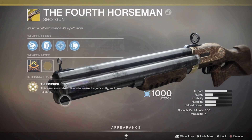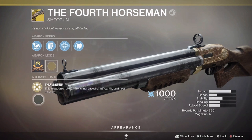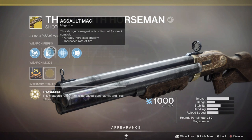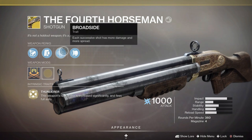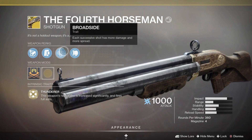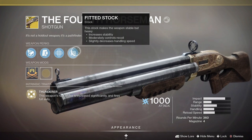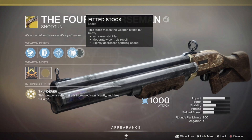Thunderer: this weapon's rate of fire is increased significantly and fires full auto. For its next perk, we have Arrowhead Break — greatly controls recoil, increases handling speed. Then we have Assault Mag, which greatly increases stability and increases fire rate. For our exotic trait, we have Broadside: each successive shot has more damage and more spread. And for our last perk, we have Fitted Stock, which increases stability, moderately controls recoil, and slightly decreases handling speed.